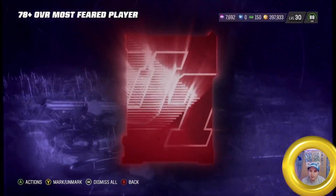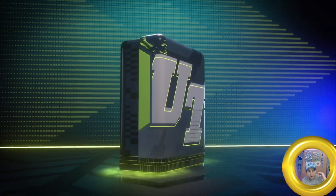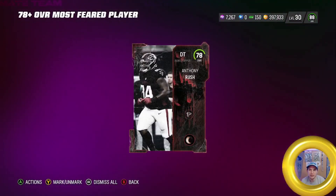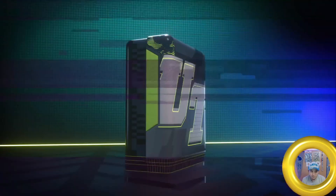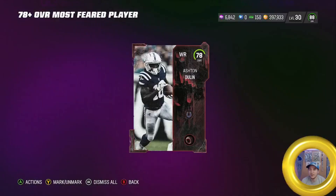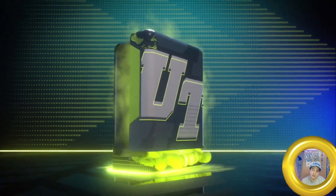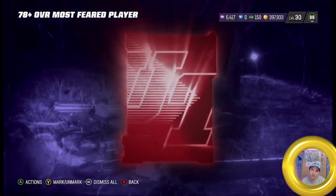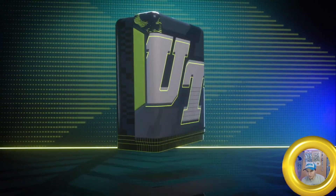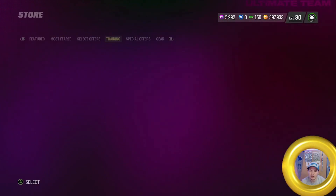I think they showed previews for the Legends and the AKA coming up, and going off of what my friends told me — it's hinting at Cam Newton for AKA and Jerry Rice for the Legends. I'm not a fan of Jerry Rice cards — I've said that in the past. Cam Newton would be dope because he's just good all around, man. With running and passing abilities, and he can usually take a hit — just depending on what they put him at.